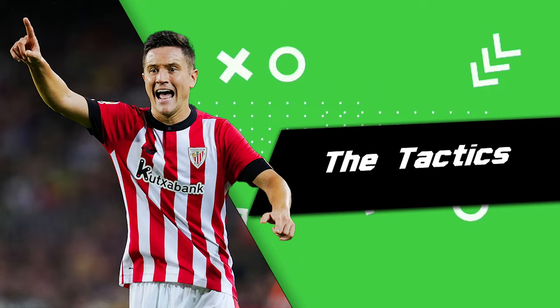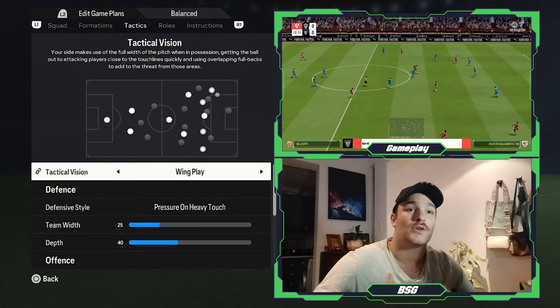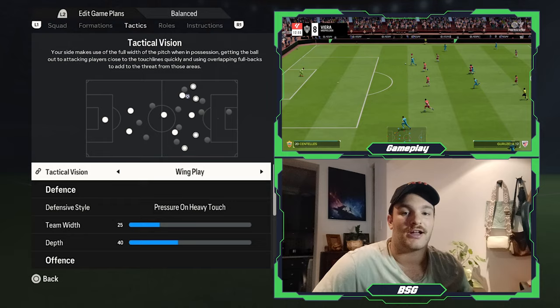Moving on to the tactics now, the tactical vision that best suits and reflects what Valverde and Athletic Bilbao are trying to replicate is wing play. They look to attack down the flanks more times than not, whether it's with a full-back or a winger looking to create 1v1 situations with the opposition defender, allowing for overloads in those wide areas and crosses or cutback opportunities.